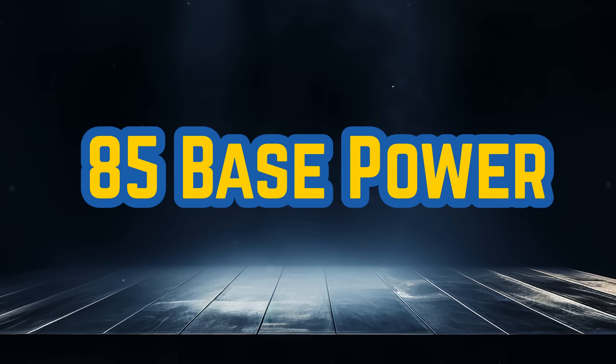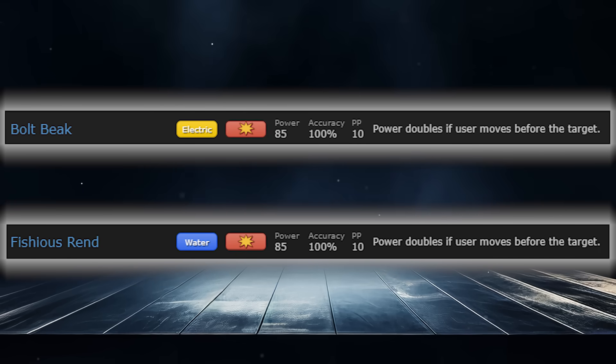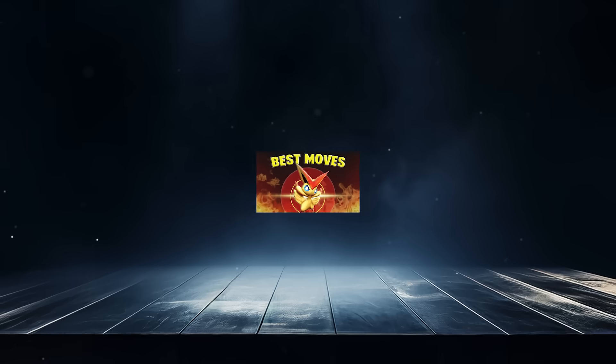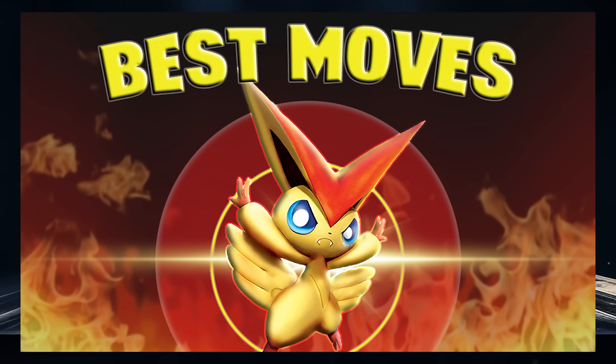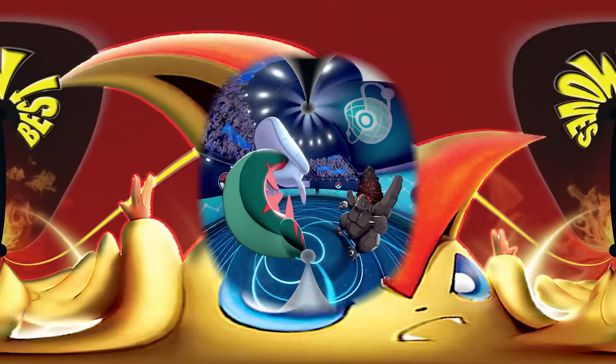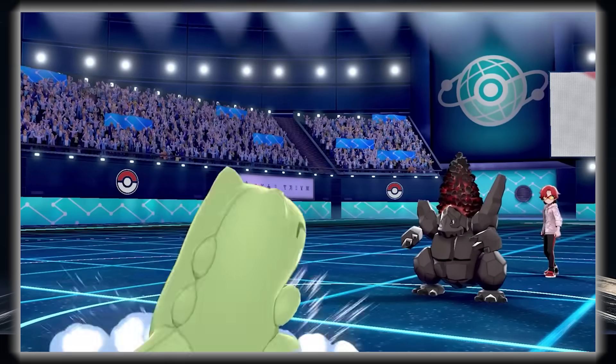At 85 base power, I don't feel I need to mention a bunch when we have Bolt Beak and Vicious Rend. These moves double in power if the user moves first or the target switches, making them extremely strong. I talk about them in my video about the best signature moves of each type. I'll go with Vicious Rend for the top move though since it doesn't have a whole type that's immune to it.